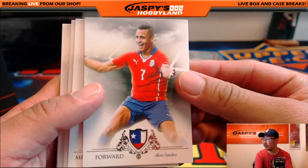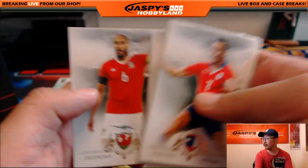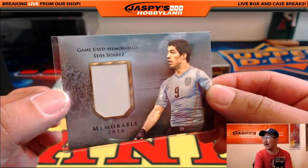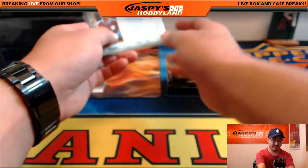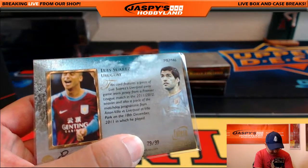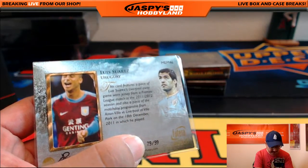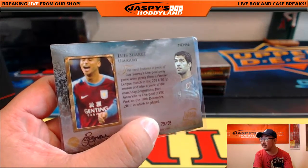The other base cards right there — Alexis Sanchez. And the hit is Luis Suarez, the biter — he bites. L going to David Nelson. That's 79 out of 99. Where is this from? From a Liverpool match — versus Aston Villa in December of 2011. Nice. A piece of the match day program is right there too, Dave.